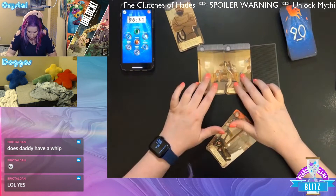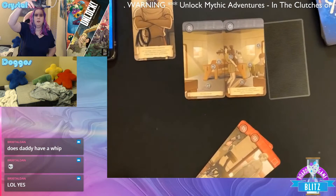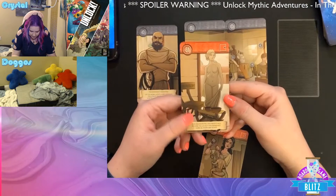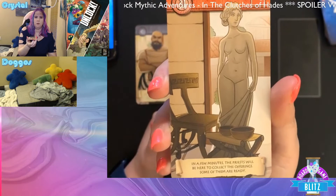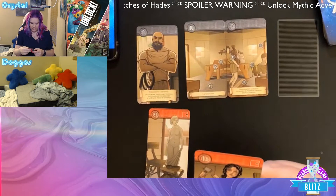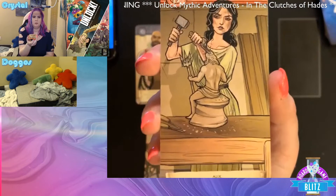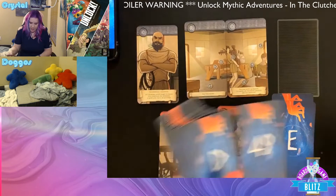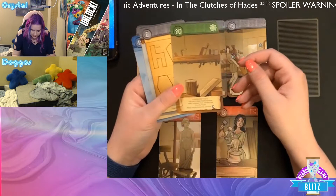All right, we've got another piece of the workshop here — I'm going to zoom in so you can see it better. We have a statue, and in a few minutes the priests will be here to collect the offerings — some of them are ready. We've got a lovely statue, some bowls and other stuff. There's a red card — Alex — this is us, I guess — carving what looks to be a statue of Poseidon. We also need to grab cards 90, E, and 49.